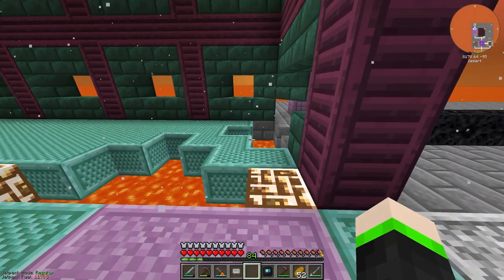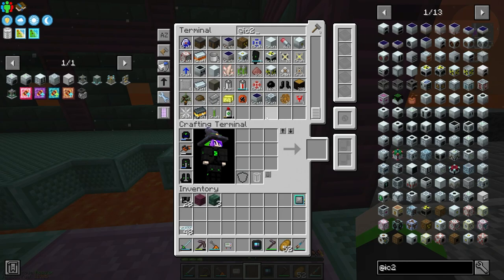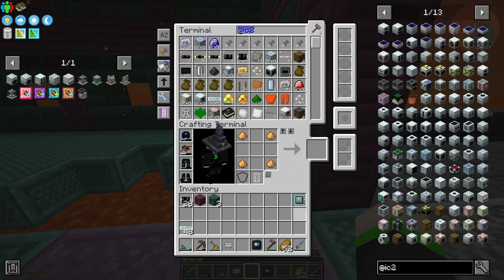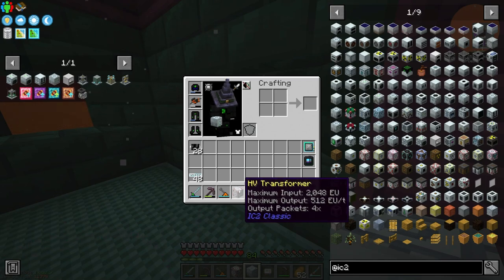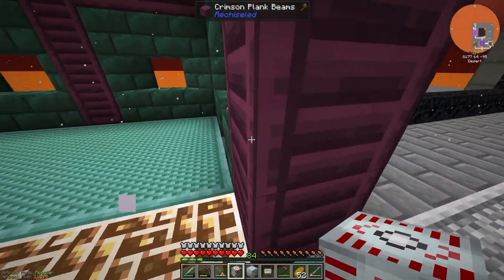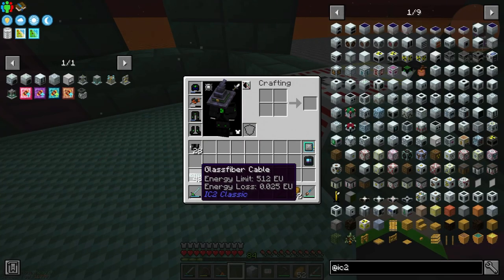I need to make another one of these now. I meant to do that by the way - just showing off the technical skills. Don't do what I just did, don't ever do it. Make sure you always have your EU reader on your hotbar at all times, because if you hover over something it tells you the max input - this machine is 512 EU, consumes 512 EU a tick.